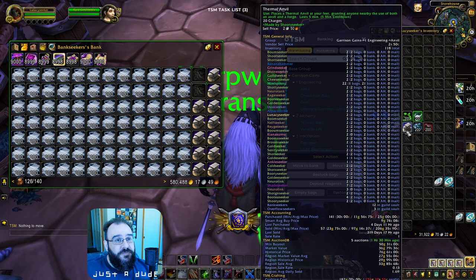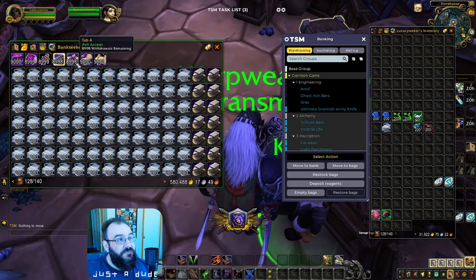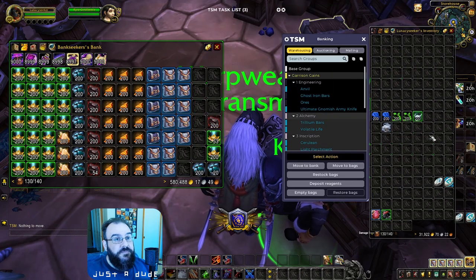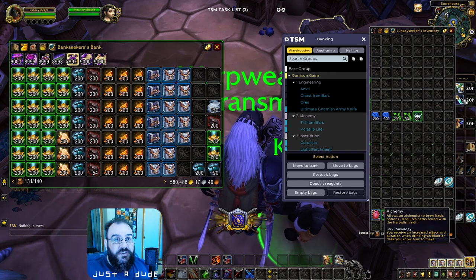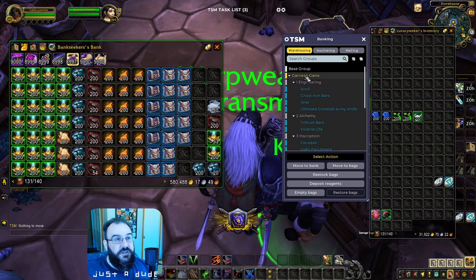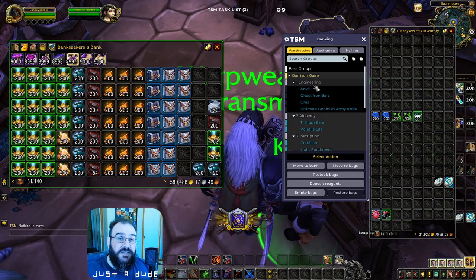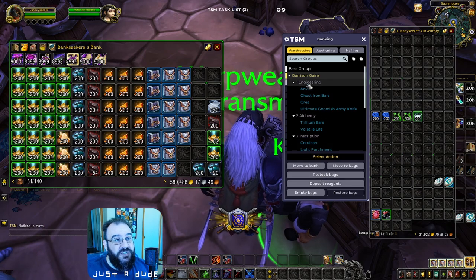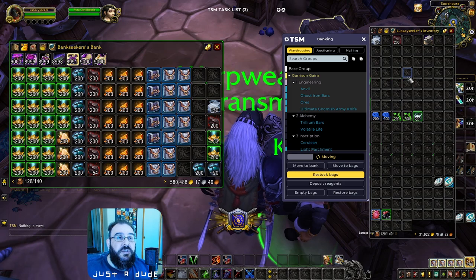About 200 Trillium gives you roughly a month's worth. The same with Cerulean — you've got three or four clears' worth. You bump up your inventory to about a month's worth, and then you don't have to restock every time you clear your garrisons, because your bag inventory will cover all your one-clicks. If you're not doing engineering, don't stock those Thermal Anvils. You can deselect the Engineering subgroup when restocking for an inscription/alchemy character.